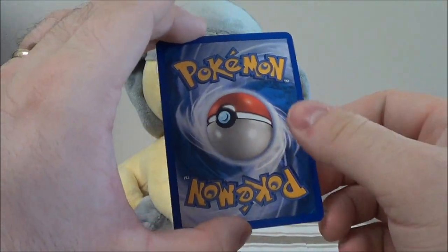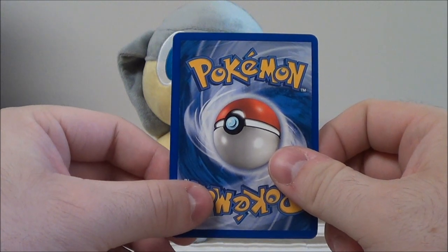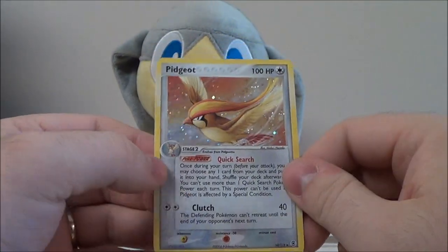And whatever this last card is — not expecting anything big — it could be a non-holo, could be a holo, could be an EX. That's not bad, actually. At least this wasn't a dead pack. This is a Pidgeot holo. Beautiful.